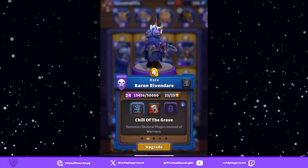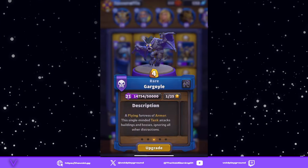Hello and welcome, my name is Space Muffin and this is the Void Strategy. Today we have a nice Baron Rivendell deck for you. We've got Baron Rivendell with Chill of the Grave, which turns your mixture of skeleton warriors into mages — pretty cool.